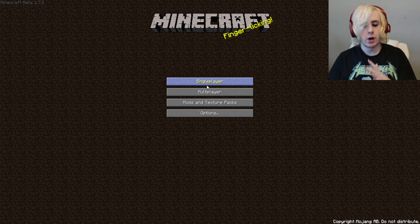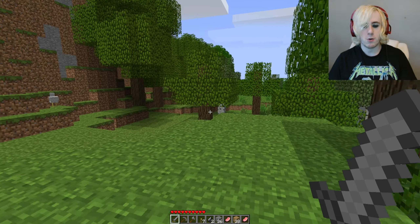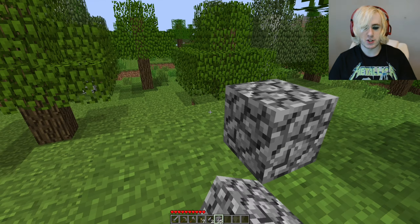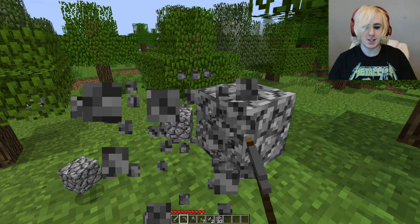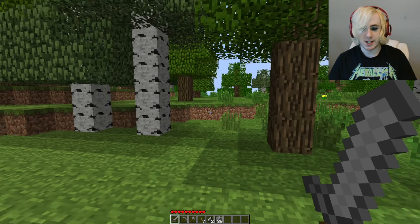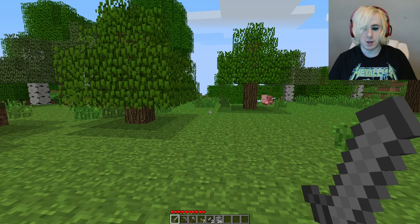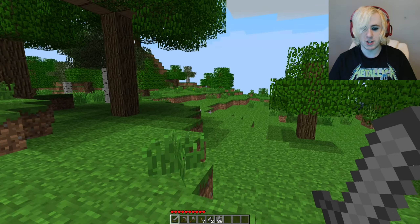But if you have, you'll know I referenced something in my video where basically if I have a certain texture pack — this one that gives me the old cobble design — if I have this texture pack on, something interesting happens. And this doesn't happen if I don't have the texture pack on, it only happens if I have it on, which is so weird.